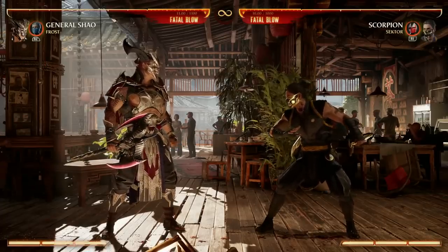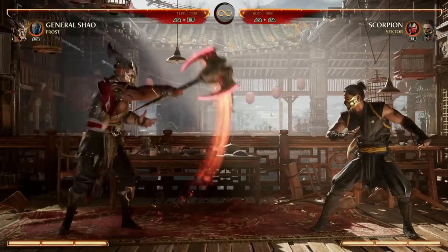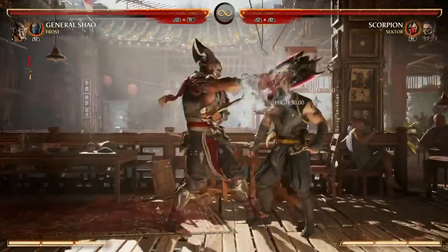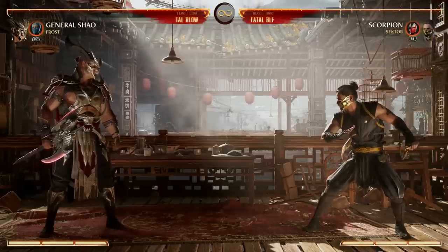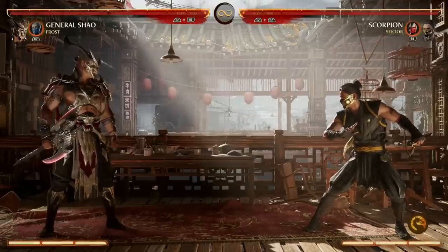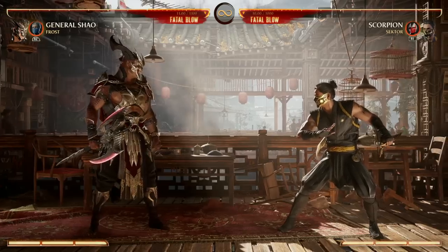First tip and strategy: you really want to do that down forward one to power your axe up as much as possible. Whenever you get a hard knockdown on your opponent, you might as well just throw it out there. You just want to have your axe powered up as much as possible. Now let's talk about the bread and butter for General Shao — his normals, his specials. He's only got a handful of specials to work with, so your mental stack is not that high, which is kind of nice for most players.